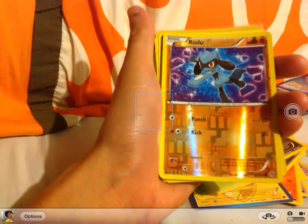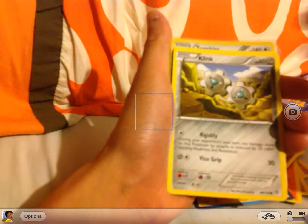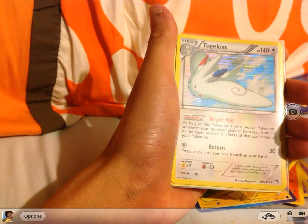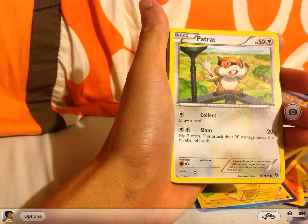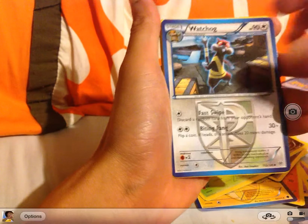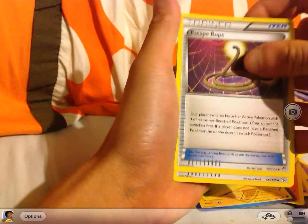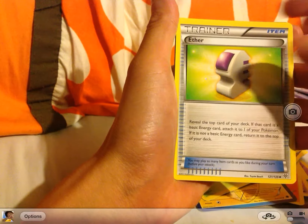Also Trubbish, Garbodor, Elgyem, Ralts, Kirlia, Purrloin, Klang, Doublade, Togekiss, Whismur, Patrat, Watchog, Rufflet, Escape Rope, Ether, Eviolite, Hypnotoxic Laser, and a Team Plasma Grunt.